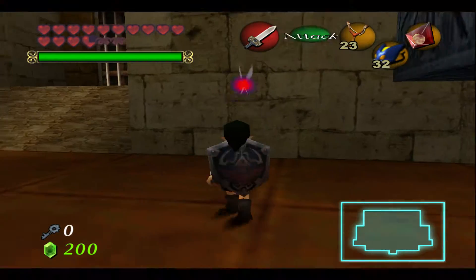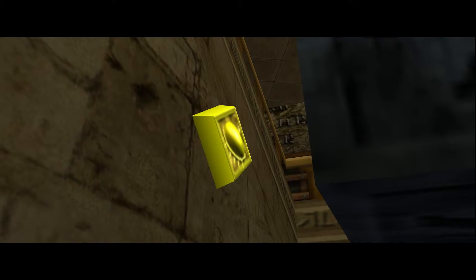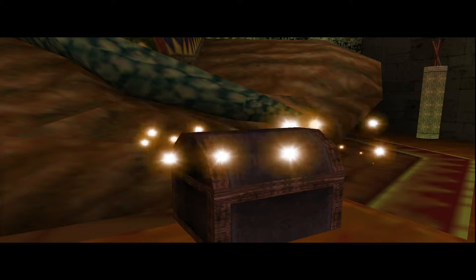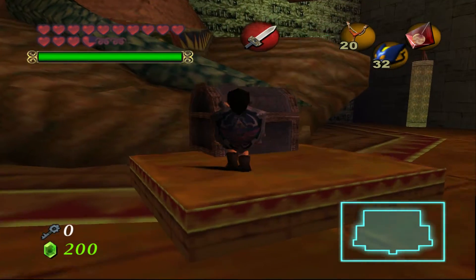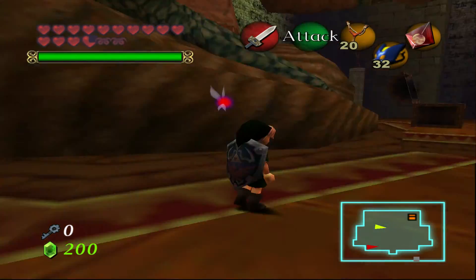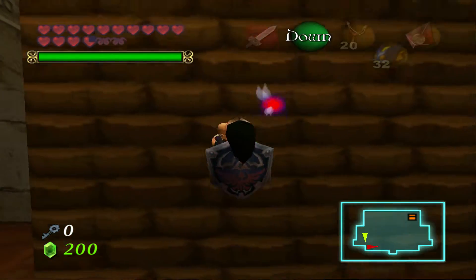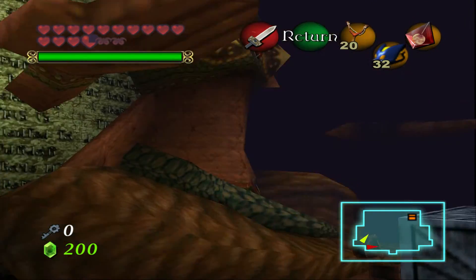We have a torch over here, a trigger, and those hands that I hate. We unlocked the big chest - it's just probably the compass. Don't get too excited, it's just the compass. We got the compass. These torches are impossible to light in time from one side to the other. We got a block of time here.